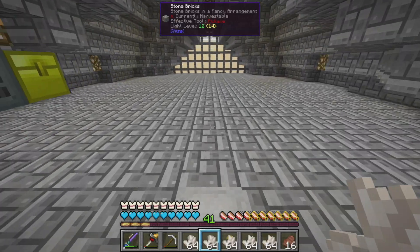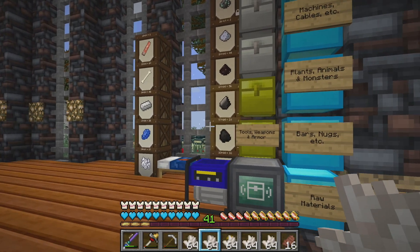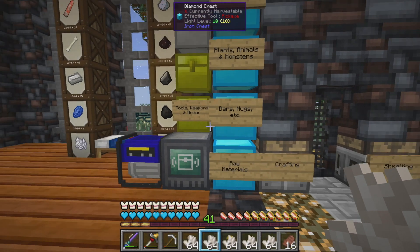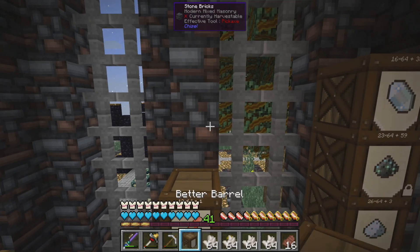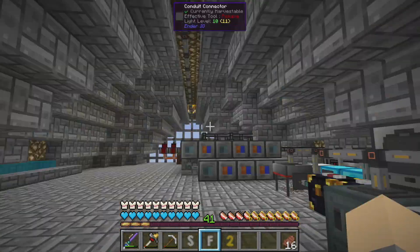I know Bob used some of his quartz in between episodes because he actually did a bit of construction with it, but I guess he didn't use enough of it because we've got so much of it now. What we're going to end up doing today — we'll hopefully make room for it all. We'll store some of that in there for now. Excellent.